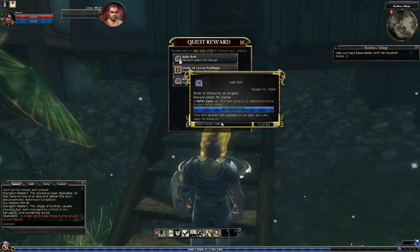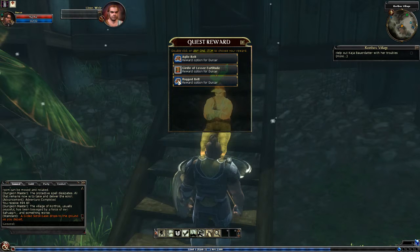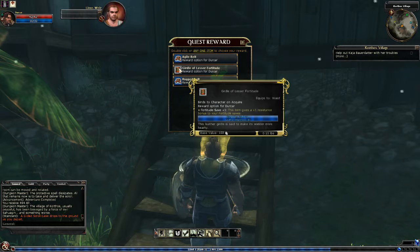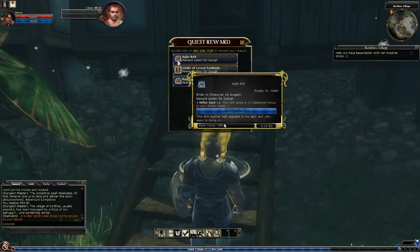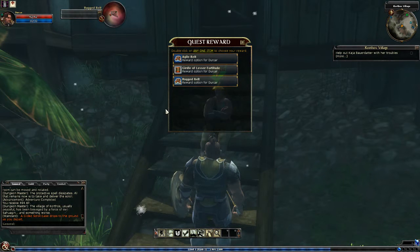Agile Beth belt - plus one on reflex saves. Girdle of lesser fortitude - gives you one resistance bonus to your fortitude saves. Or a rugged belt - lesser false life, gives you five bonus maximum health. I like the rugged belt.